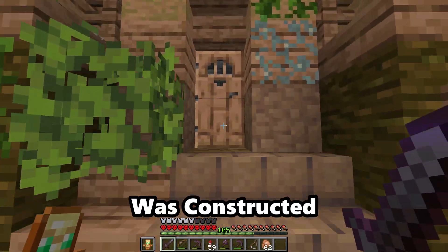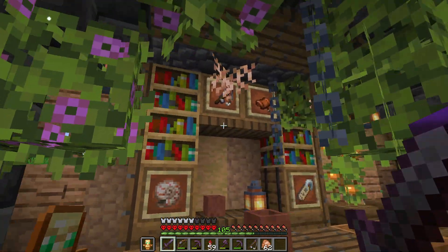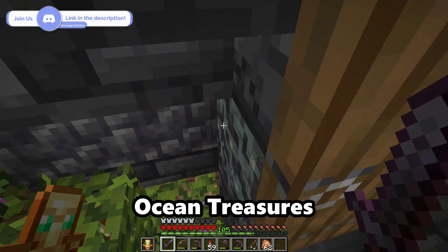While fishing I got carried away in my thoughts and had a great idea. A fisherman's hut was constructed on the island with a pier out to the ocean to host my fishing sessions. The interior would also hold all my ocean loot such as fish and other ocean treasures.